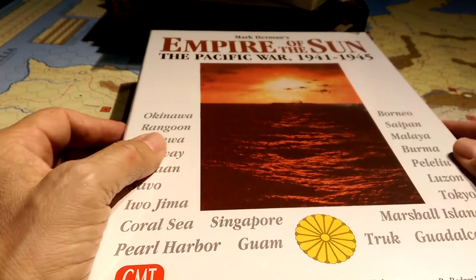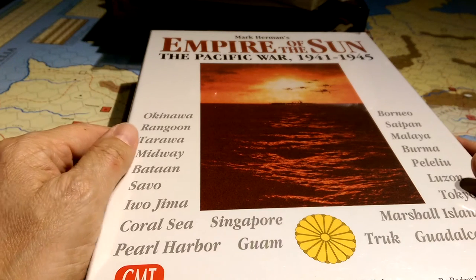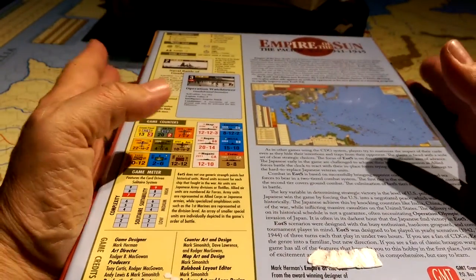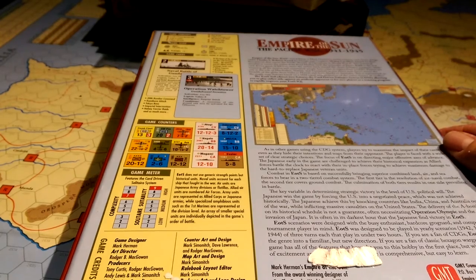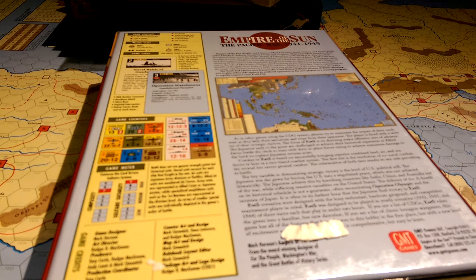I also grabbed a second copy of this and intend to keep one in shrink. I believe there may end up being a second or third printing, but this is a deluxe edition and is out of print or near to it. I hope I become a massive fan of this game, but right now it's bemusing me and I can't crack it. In the meantime I still have my Pacific War scenario set up to play with my friend Richard. That's my pile of goodies — very excited, looking forward to playing Genesis in February.